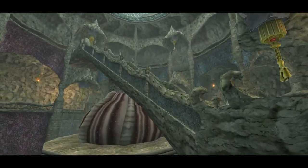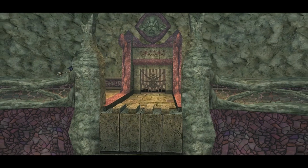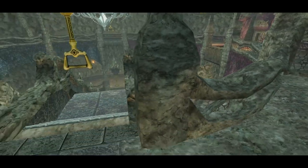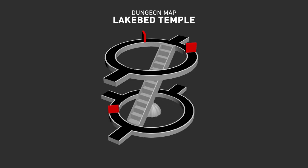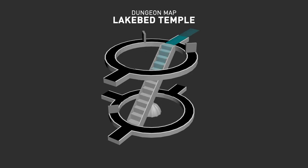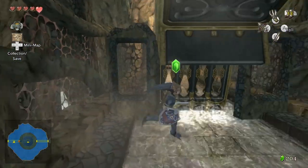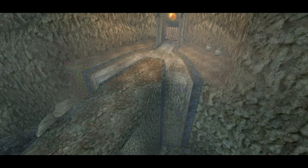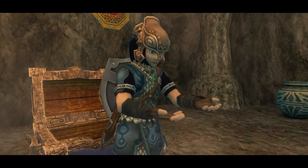Lakebed Temple is another dungeon that trusts you to figure stuff out, and it pulls on ideas about considering these dungeons as massive, interconnected pieces of architecture. The central room has a staircase that can be rotated in 90-degree notches, and you need to twist and climb it carefully to access different doors. You also need to use the staircase to send water from one side of the dungeon to the other, because the water turns a wheel that was previously blocking your path. That's a wonderful eureka moment, and part of why Lakebed is my favourite dungeon in this game. There's also a brilliant second puzzle where you deliver water to the other side, but it's just for an optional item — that would have been a great place for the boss key, if you ask me.